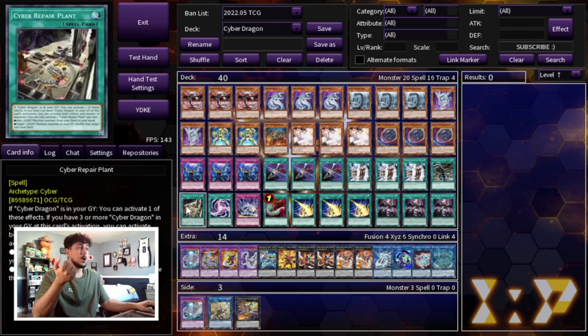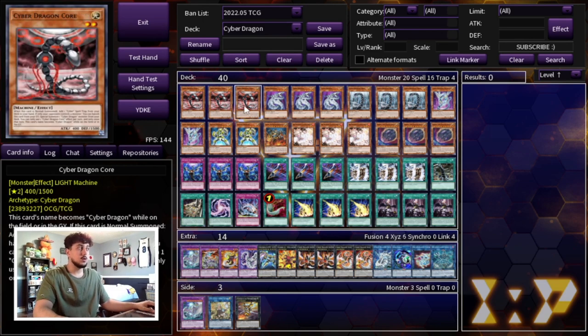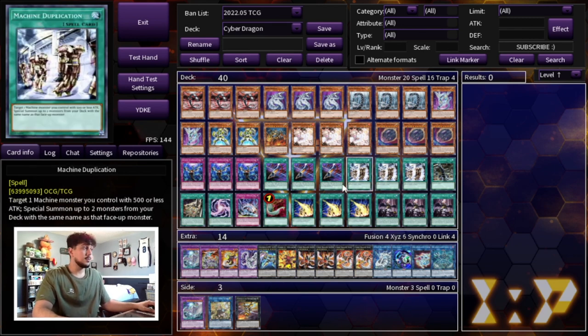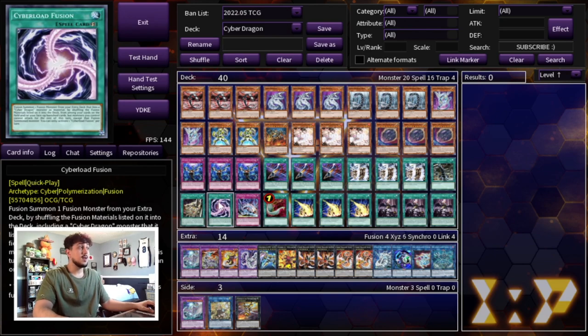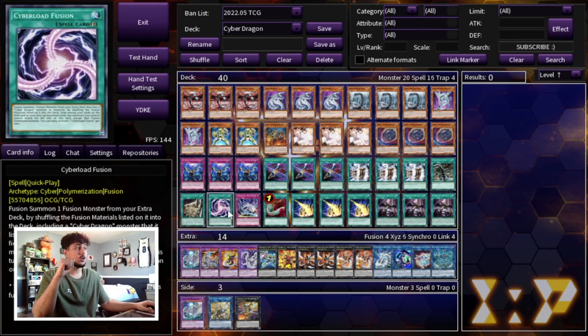We're playing one Rev System and one Repair Plant. Repair Plant is searchable but requires setup — specifically a Cyber Dragon monster in the graveyard. The best way to get there is linking off Core, then getting Repair Plant to search Galaxy Soldier, etc. One copy is perfectly fine. Cyberload Fusion is insane — we play one of this. Going second in the battle phase, you activate it to make Cyber Twin Dragon, a 2800 monster that attacks twice. Very powerful card.